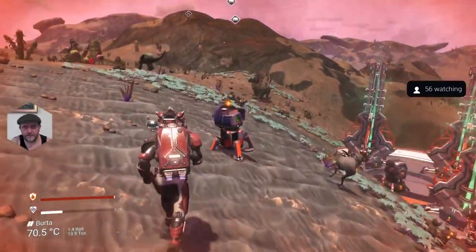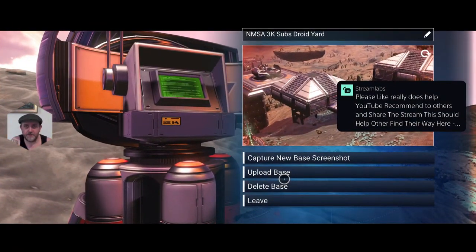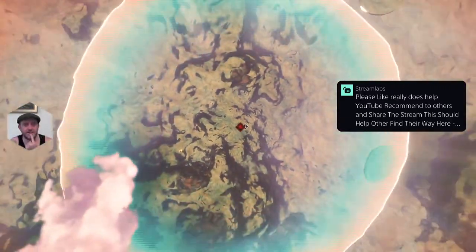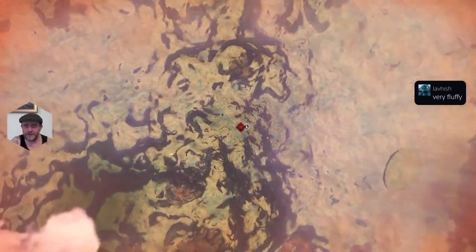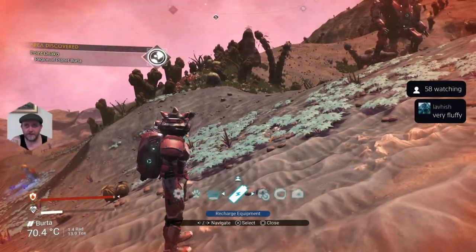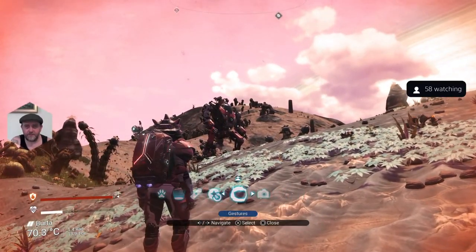Let's delete this one. I was going to put down one of the walls to demonstrate the door bug, but I forgot and deleted the base - I'll have to do it at the next one. Oh, my mech's still there - what the fudge? Back to the Nexus.